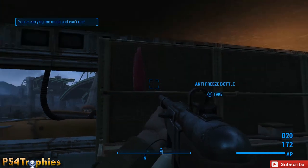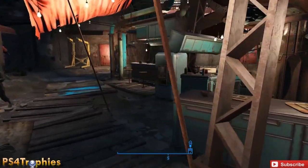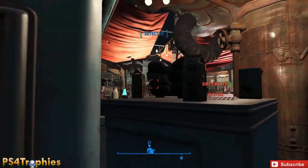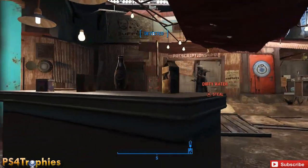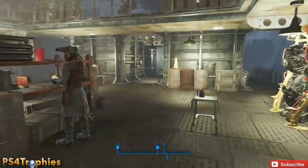The final item you need is five dirty water. In Diamond City Marketplace there are actually five of them you can steal. Be careful — you might go aggro on everyone, so you'll have to get out of there if you steal them. Get five of those.